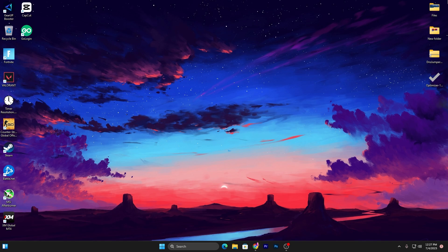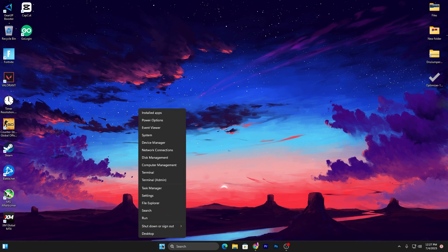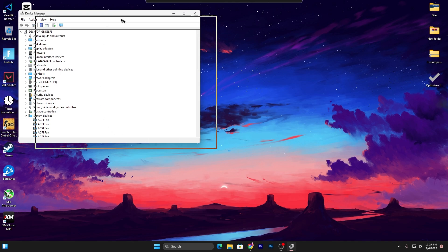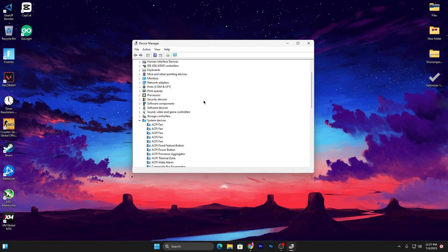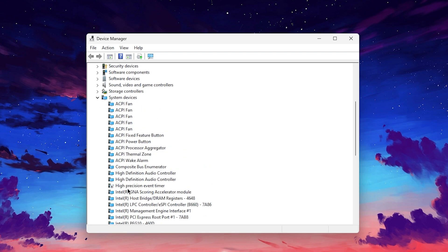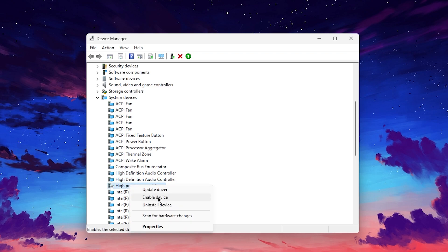Right-click on the Windows Start icon again and open Device Manager. We are going to disable the High Precision Event Timer. Scroll down, find the System Devices tab, click the dropdown, and find High Precision Event Timer. Right-click it and click Disable Device. Once done, close Device Manager.